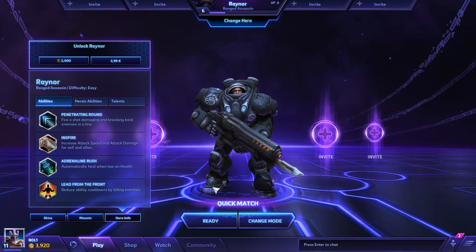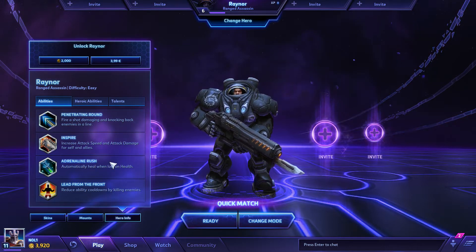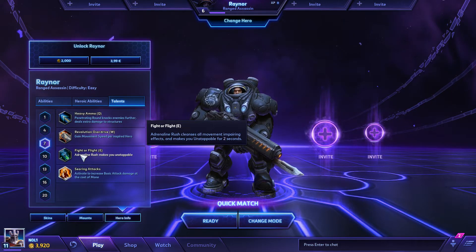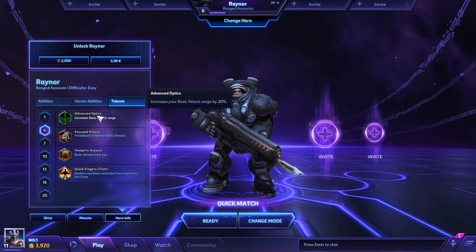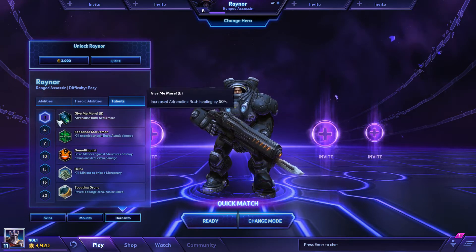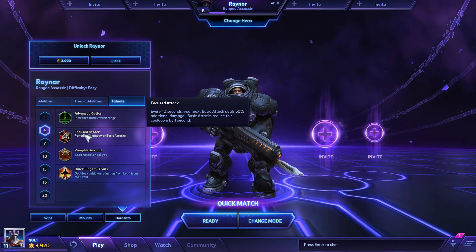When I play, people focus me in the teamfights and I barely get enough time to hit Inspire sometimes. The Adrenaline Rush talent — which is something I will be using — is Fight or Flight at level 7: Adrenaline Rush cleanses all movement-impairing effects and makes you unstoppable, meaning unkillable, for two seconds. So that's my only saving grace. For level 4 I will be taking Advanced Optics, which increases your basic attack range by 20%. That gives me a little bit of room for error. And the level 10 heroic ability — I'll quickly mouse over the rest of the abilities if you want to check them out, feel free to pause and inspect them.